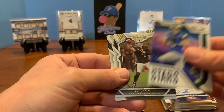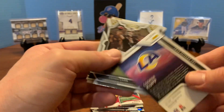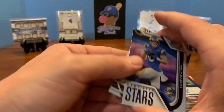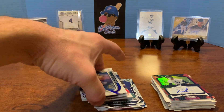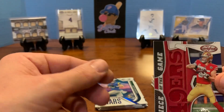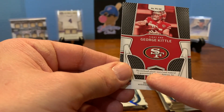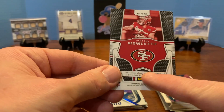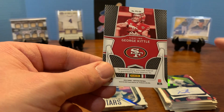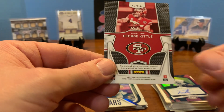Cooper Kupp, Certified Stars, Derek Carr, and there's Justin Fields. I kind of like Certified. Hopefully this gave you a little taste of what to expect. The patch wasn't the best patch I've ever seen by any stretch of the imagination, but it was kind of cool. And it says player worn, used material. I think a lot of these end up saying this is not from any game event or season, so at least this one says it's player worn. That'll add a little bit of value to it. I'm guessing this is like a $10 card, maybe a little bit more.